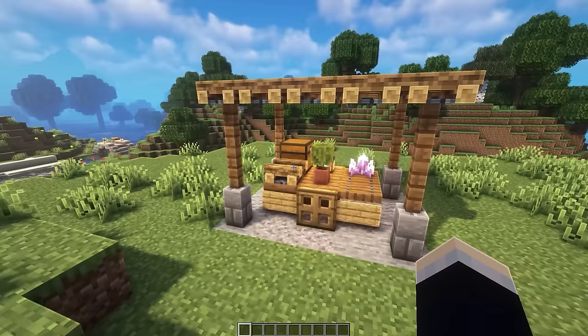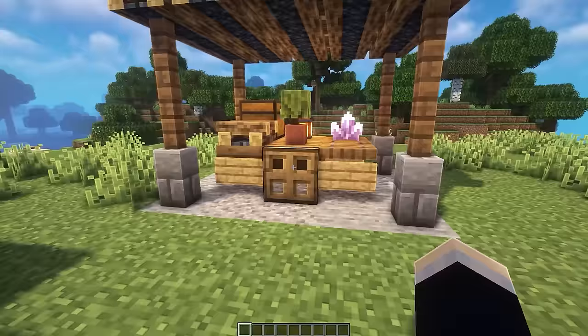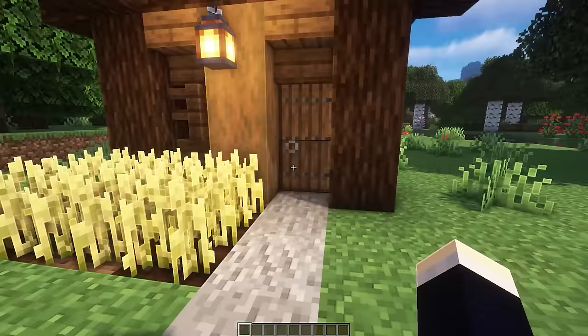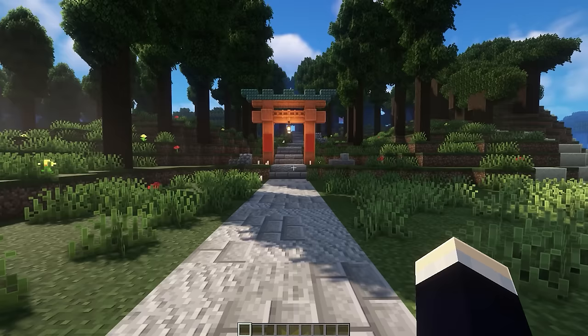There's also a cart design built under a roof — basically a covered parking area. It's pretty easy to build: a couple of slabs, spruce trapdoors at the front, an oak trapdoor on the side, and some oak signs that kind of look like a wheel. The last mini medieval build is a tiny little house — mainly aesthetic but usable as a starter house. It has a nice stone trim roof and a simple interior with a couple of barrels, a bed, and a crafting table.